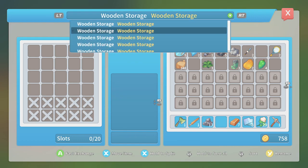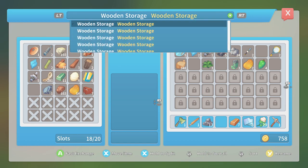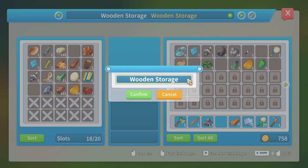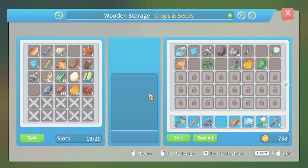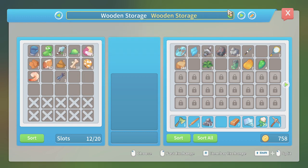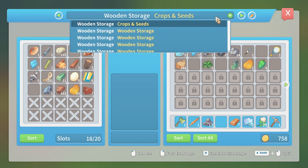Let's rename this one — can we name them? Oh, I thought I could maybe name them, that'd be cool if you could. So let's put crops and seeds in here. Oh boy, that's not the one we want to name crops and seeds though, is it? I want the empty one to be named crops and seeds. Where is that? Okay, here it is — we'll have to change this name.